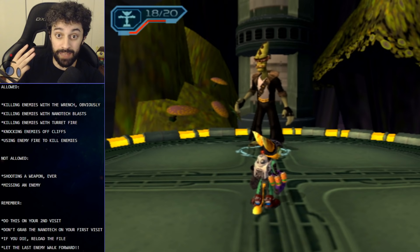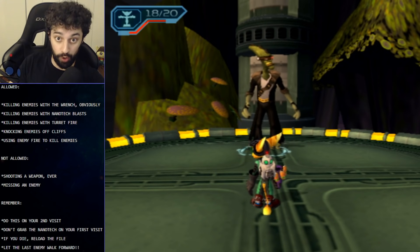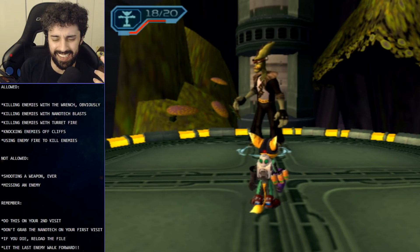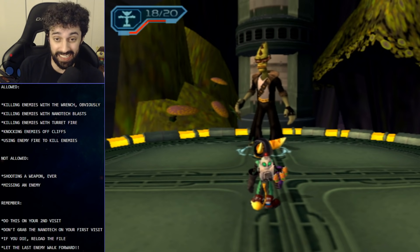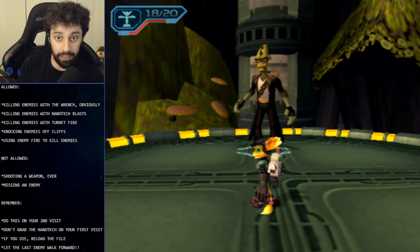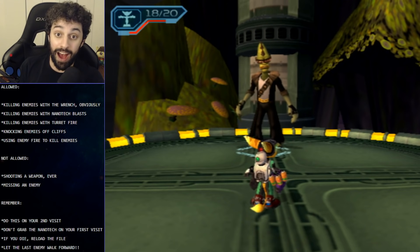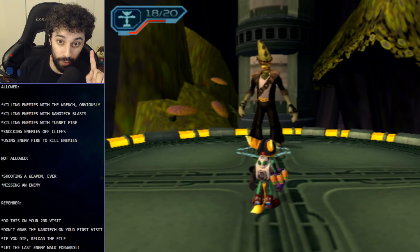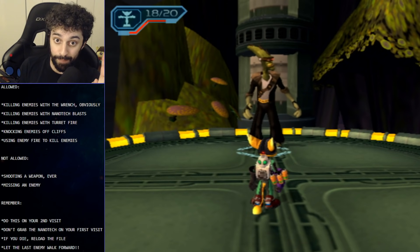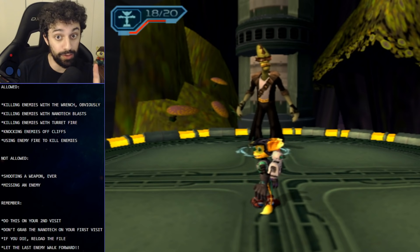Third, if you die while attempting the skill point, do not attempt it again — reload the game first. That is very important, because if you die it messes up all the flags and there's a really big chance you're just not going to get the skill point even if you do everything correctly. So if you die, just reload the game and try again — it should work properly. And finally, there's one enemy that we have to let walk forward. That is probably the biggest killer of this skill point, because a lot of people don't know you have to let them walk forward.